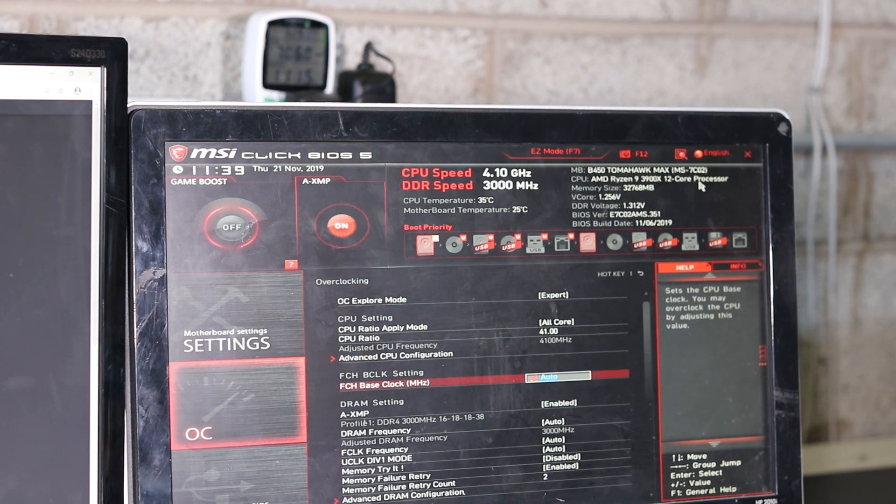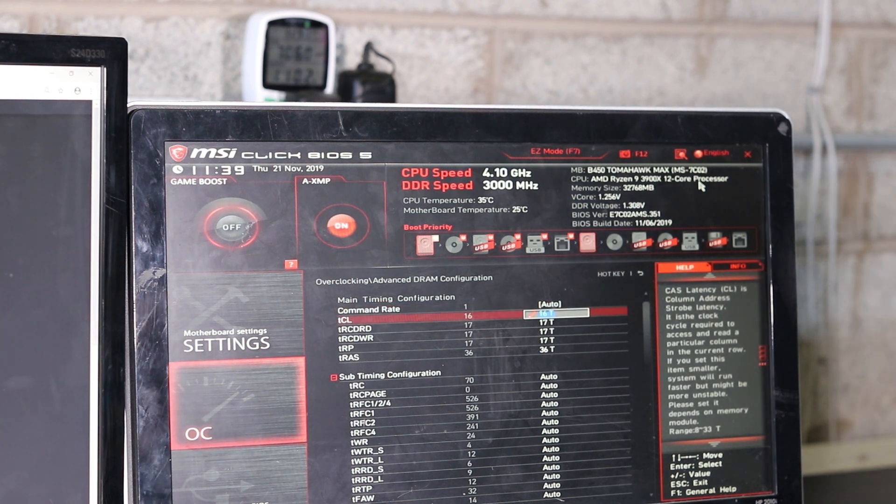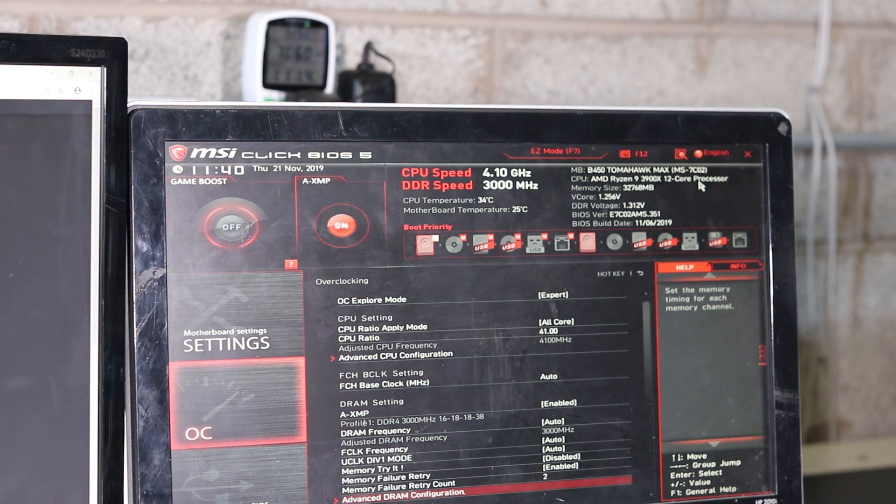I also enabled XMP for the RAM. Depending on what RAM you have, you can leave it on auto, or you can play with the timings by reducing the values, which should make it faster. Just be careful — reducing too much can make it unstable. I reduced each timing value by one to two and got a slight speed increase for mining.